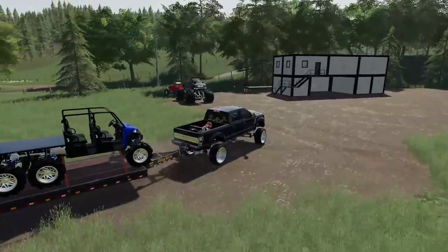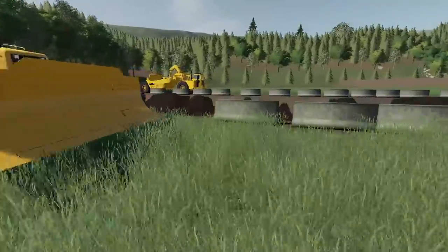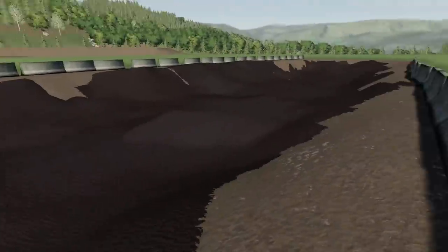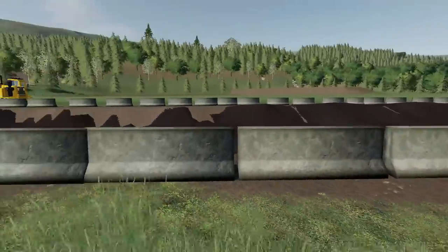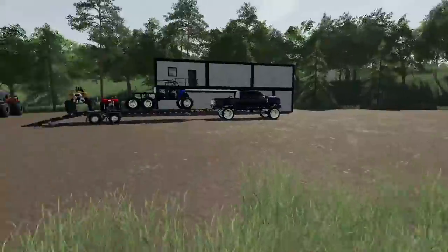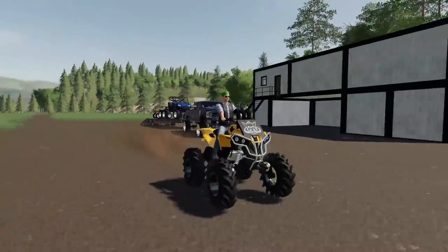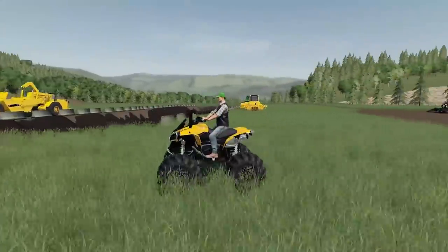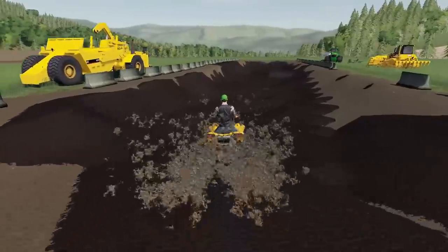Here we are, and there is Monster Max — hasn't changed a bit. This over here is the big mud bog we built. One thing I really miss is having real mud, because we don't have that in FS22 yet, so it's still cool to come back here in FS19 and play around with it. This quad right here is probably one of the most prominently featured quads on the channel — the K&M Renegade, one of my all-time favorites.